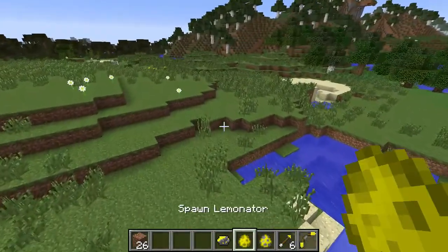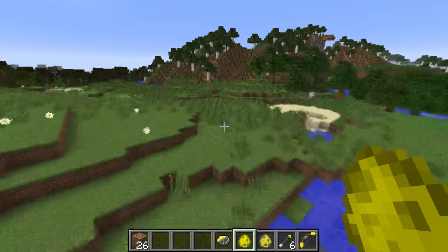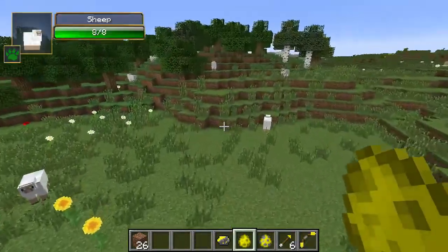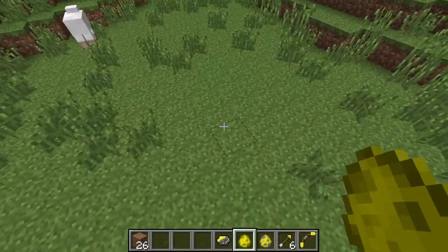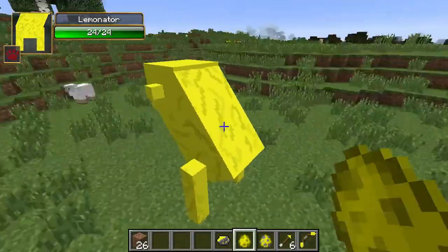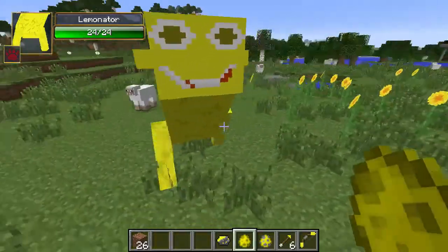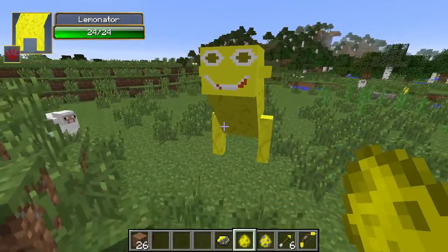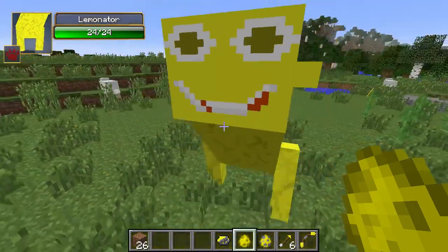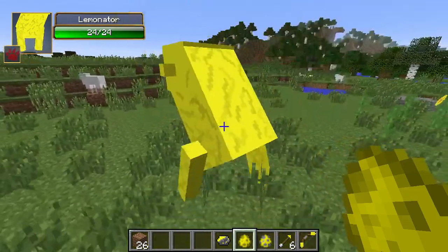There's one more thing I wanted to show you — the lemonator. Now it says the lemonator is currently a work in progress. Let's go ahead and spawn it. Oh wait, it just disappears because we're on peaceful — I apologize. So that's a lemonator. He looks a little bit weird and has a smile on his face. Lemonators have 12 hearts of health, equivalent to 24 HP, and they deal 2.5 hearts of damage every hit — that's 5 damage per hit, so if he hits you 4 times you're done unless you have armor.